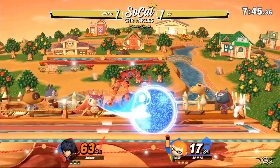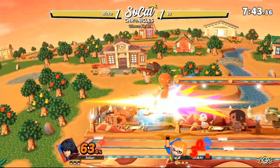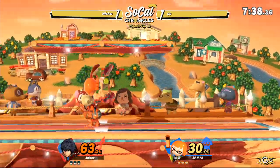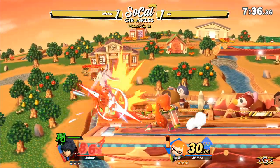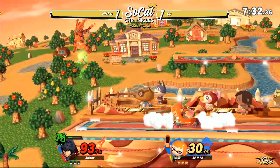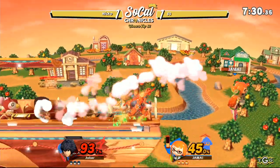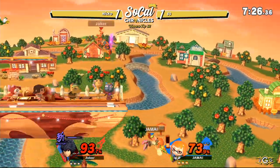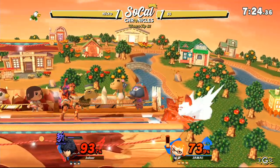Look at that Shulk looking like a Nickelodeon character — definitely inked up. Trying to throw out some Nair. He's just spamming it at this point. When your Nair is going to convert into Nair, you might as well keep throwing it out. Those big forward airs coming out from Niko are connecting, dealing a ton of damage, into that dash attack too — very smart.